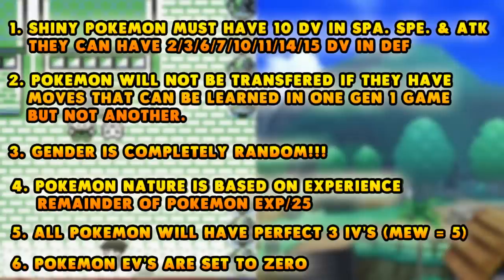I want you guys to know before we read off point 1: DV is an older value used in the early games. It was not IVs but DVs that were used. So point number 1: shiny Pokémon must have 10 DV in special attack, speed, and attack. They can have 2, 3, 6, 7, 10, 11, 14, and 15 DV in defense. I'm going to pull up a chart so you guys are not confused on what is going on here.